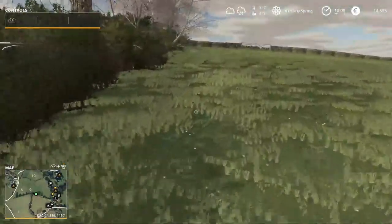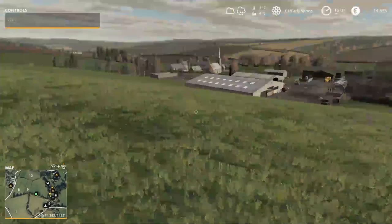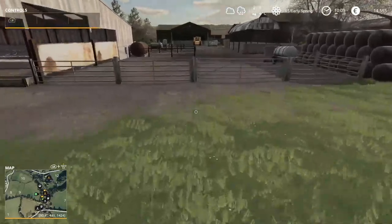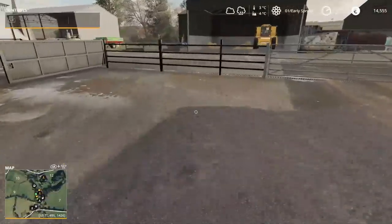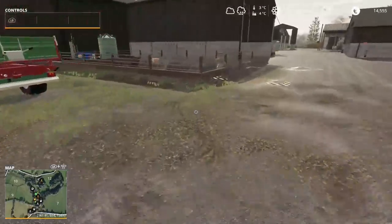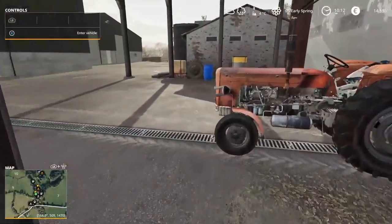Basically, we own this field, which is the cow field, and we own this field, which is the sheep field. Other than that, we don't even own the farmyard - this is currently owned by another farmer. We have £14,000 and that's it. None of this equipment in here is ours, however we have been granted permission to use it if we need to.